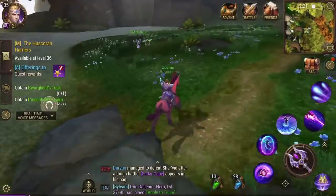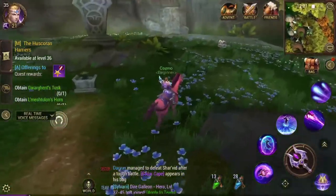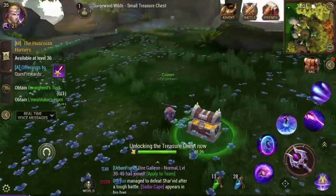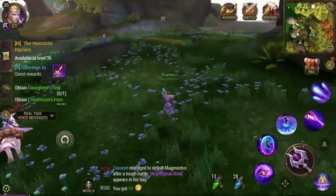Let's hope no one has stolen the chest yet. We see a player right here so they might have taken it, but there are like two silver chests around here as well. So if you need a silver chest, this is a place to go. Silver chests are pretty common — we got ten gold from this one.